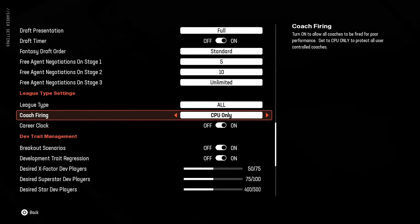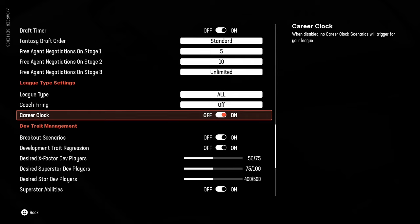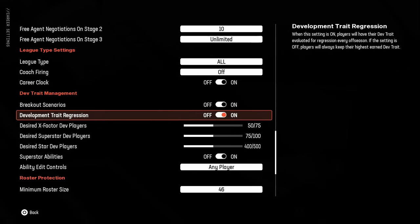Coach firing: I generally keep it to CPU only, and I've actually started turning it off altogether this year because the CPU just fires everybody — they'll fire a coach that was just hired even if they could be a good fit. If you have it set on and you get fired, the game doesn't know how to offer you another position, so you're pretty much dead in the water. Career clock: if you want players to say things like 'I think this might be my last year' or threaten to retire, leave it on; otherwise turn it off. Breakout scenarios: leave on. Development trait regression: turn this on — it ensures older and regressing players lose their Superstar and X-Factor traits and go down to Star and Normal accordingly.